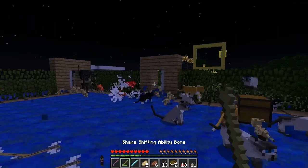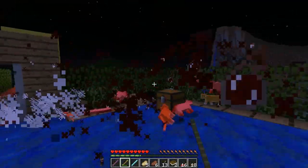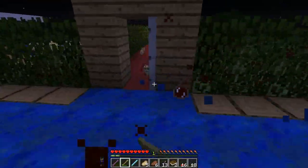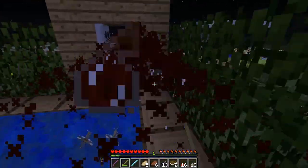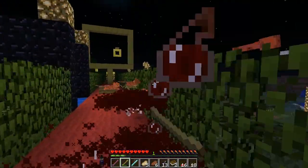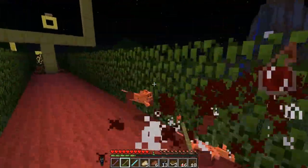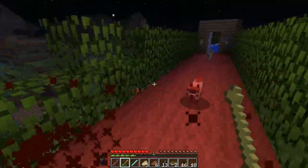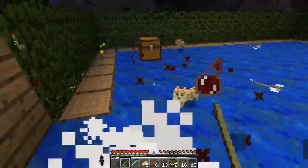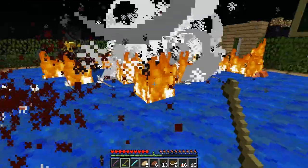The witch can throw potions — pretty cool ones. We can use those to clean up the ocelot babies I accidentally spawned. There are so many cats everywhere — I've been busy as an ocelot!